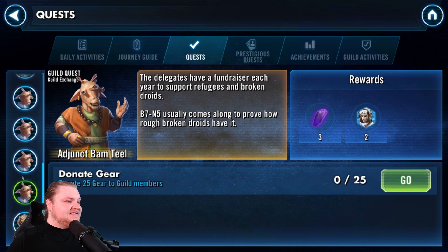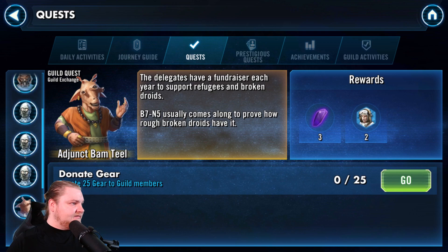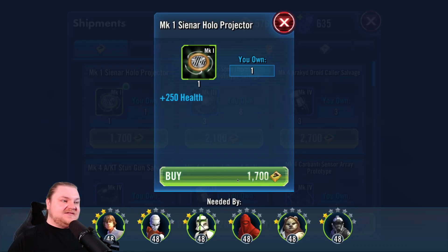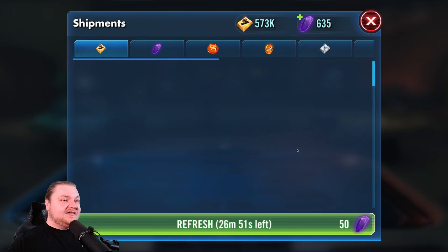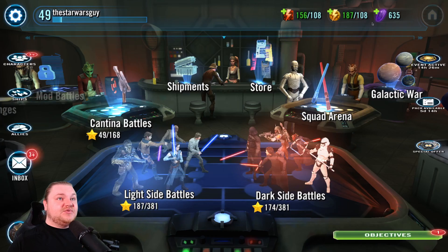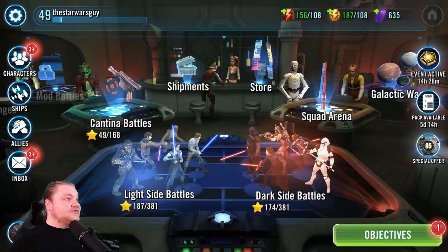A couple other quests here. I don't really pay attention to these as much as I should, but a lot of them just end up getting done on their own. Get your dailies in — we talk about this every episode. Get your dailies in if you want to see results in Galaxy of Heroes, particularly quickly.